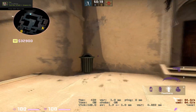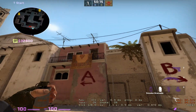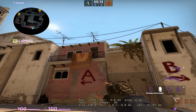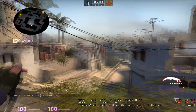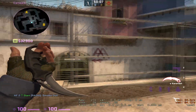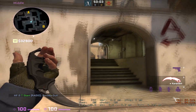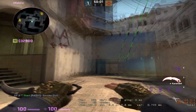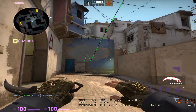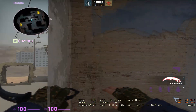There is a different way to streamline this. Instead of wasting two smokes, you can just use one — and we're going to do a window smoke from T. So now you've only used one smoke instead of two, and you can use another one for connector or cat. These are the two main ways that people are going to take mid control, or at least try to.